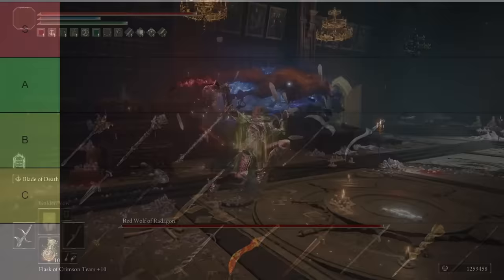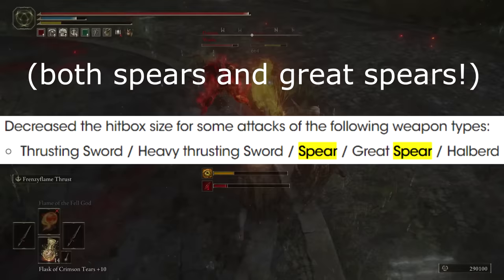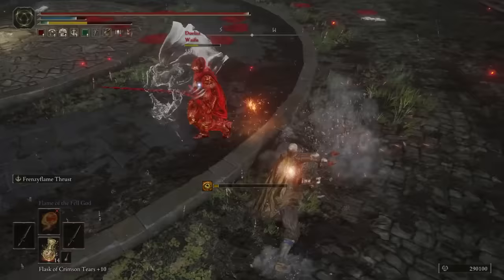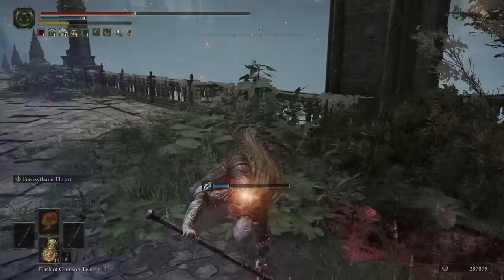Last for B, barely hanging on — arguably you could put this at C — is Vyke's War Spear. It's still a solid weapon and a great madness build pick naturally. However, spears are worse in 1.09 as they reduced the hitbox size, so the phantom range of spears is all but gone, which is noticeable in PvP. It's still a good weapon generally, but since the madness nerfs from many patches ago it remains in a strange spot: one of the best weapons for a madness build, but madness builds and madness weapons aren't great right now.